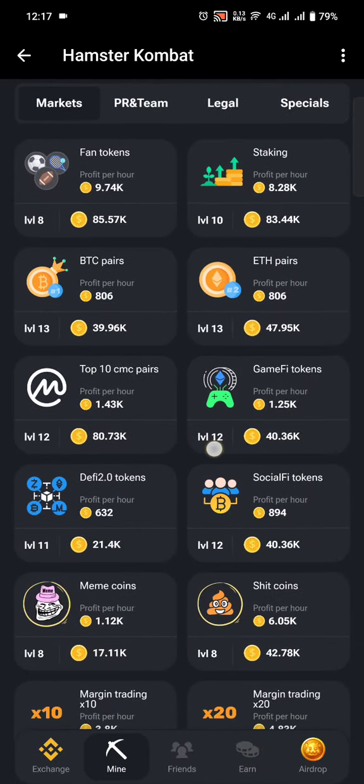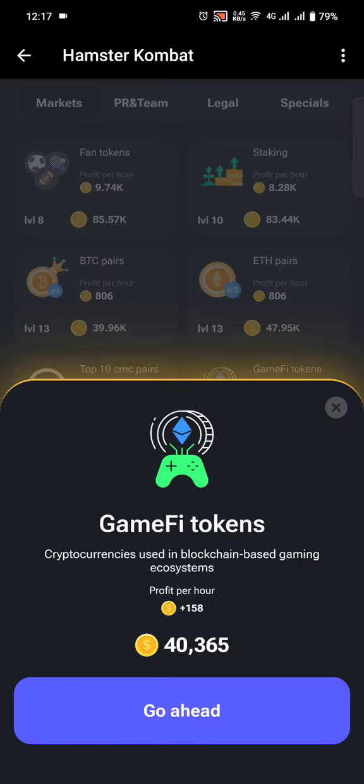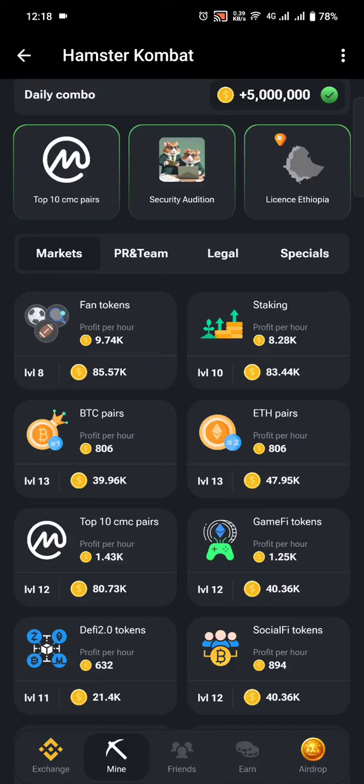Let's look at another example — the Gamify Tokens card. For this one, to get 158 tokens per hour you'll have to pay 40,365 tokens. You can do the math and see how many hours it will take to recover the amount of tokens you've spent. What I've realized playing this game is that the most profitable cards tend to be under Specials, and also some are under Legal.